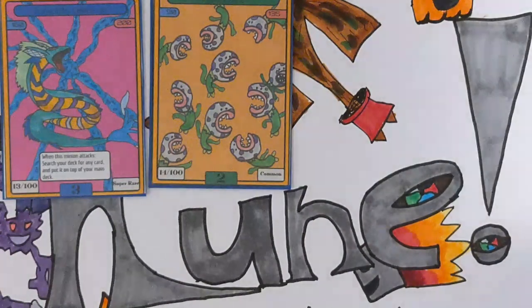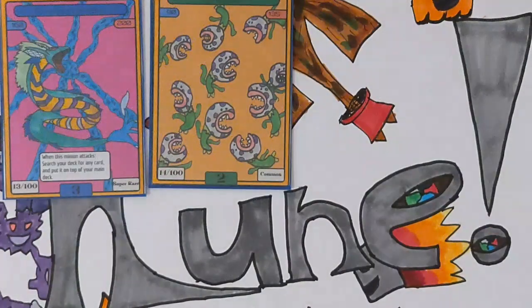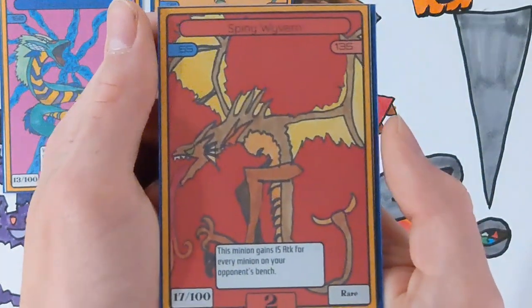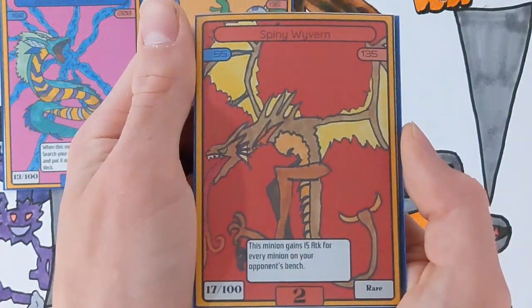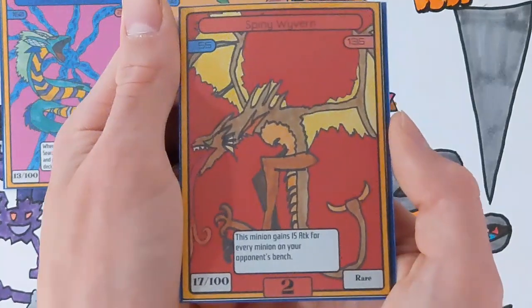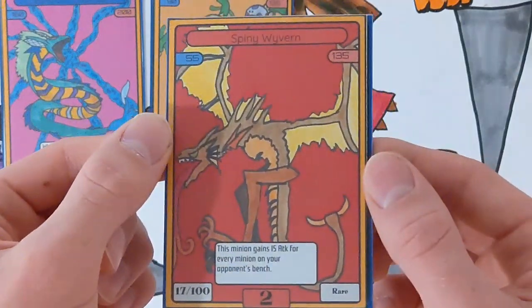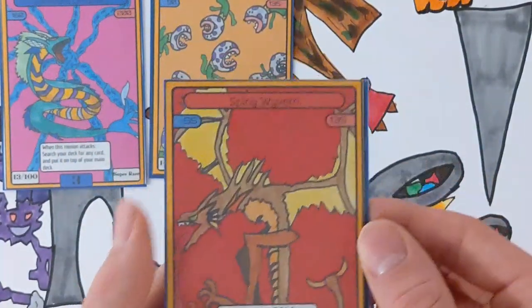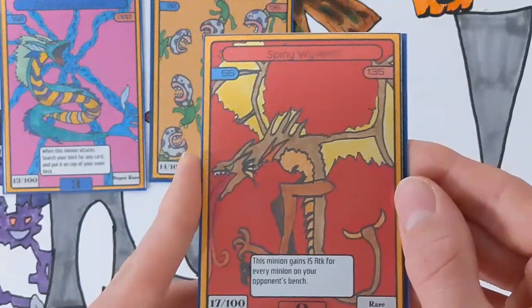Next is a really cool card — I love this artwork. It's a card that I think will improve red as a whole and make it more aggro. This is definitely a very aggressive card. Here it is: Spiny Wyvern. 55 HP, 135 attack, takes two red runes to attack, and its ability says: this minion gains 15 attack for every minion on your opponent's bench. This card is definitely going to improve red's matchup against certain decks like black and white decks, because both of those decks want to spam minions.